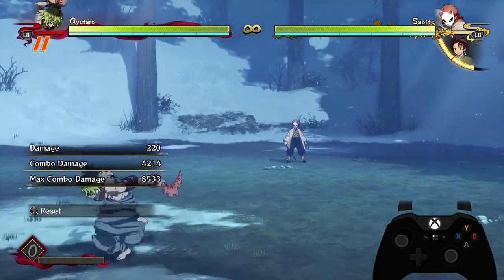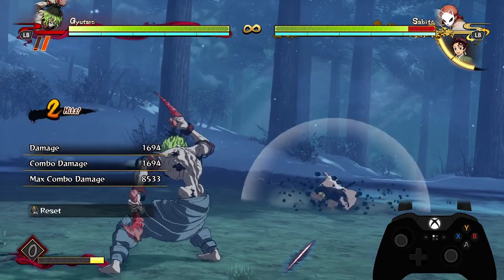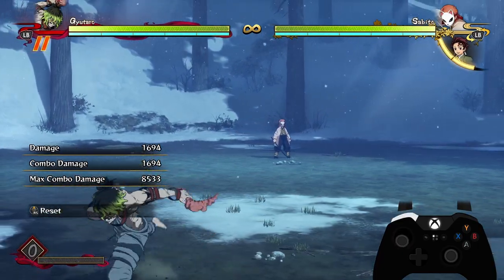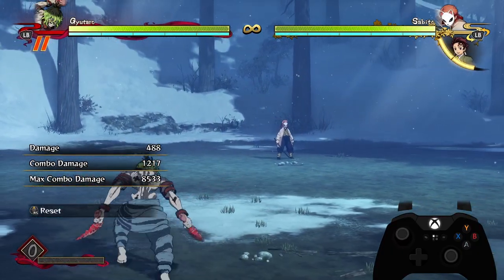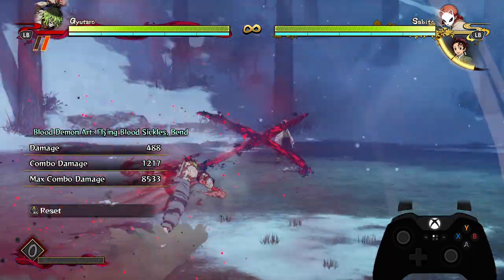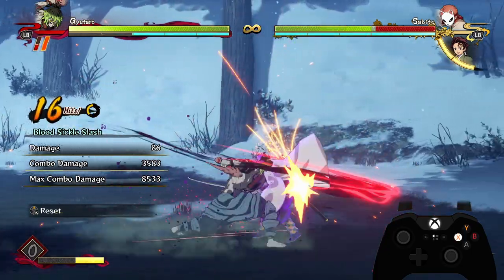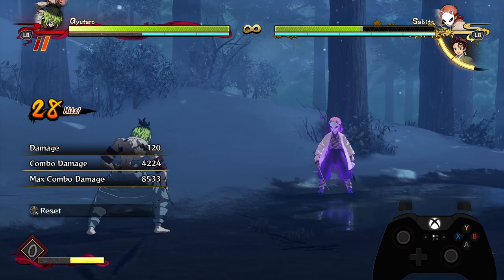If you're getting combos by dashing in behind your projectile, you're probably going to be dashing in and blocking anyways because you might be going for a grab. But if you do think the opponent is going to get hit, you can wait a bit — the block will interrupt your dash, and if you think they are going to get hit you can go for an armor attack and get some pretty good damage that way.